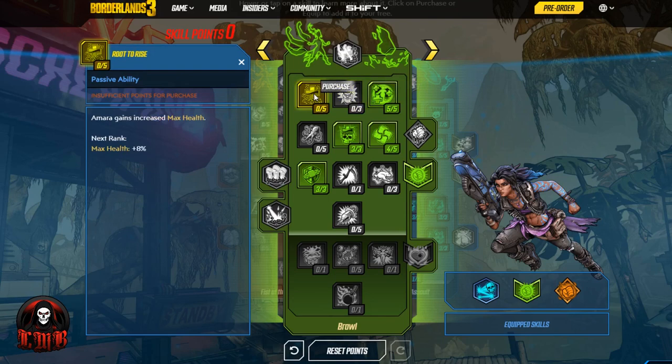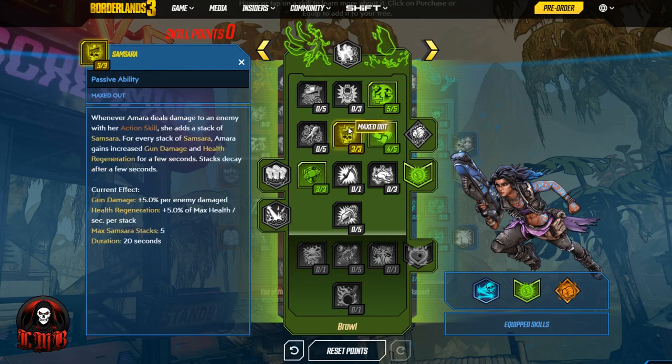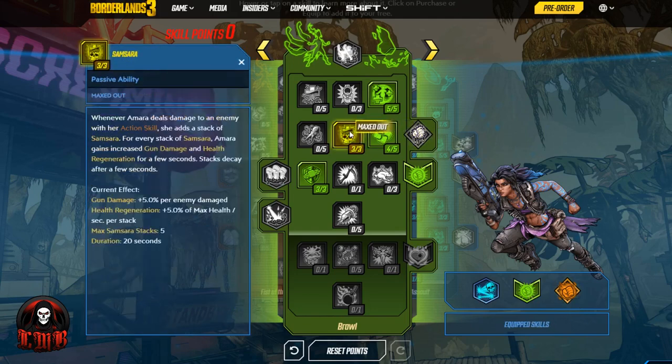After using your action skill you have better accuracy, better crit damage, better gun damage, and now you also regenerate health — offensive and defensive buffs just for using your action skill. You can use it twice in a row, and we already have a great cooldown, so the doubled health regen effect will be pretty constant. Then our next stack is Samsara: whenever Amara deals damage to an enemy with her action skill, she gains a stack of Samsara, and for every stack she gains increased gun damage and health regen for a few seconds.